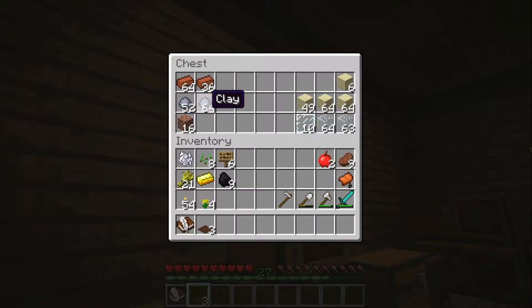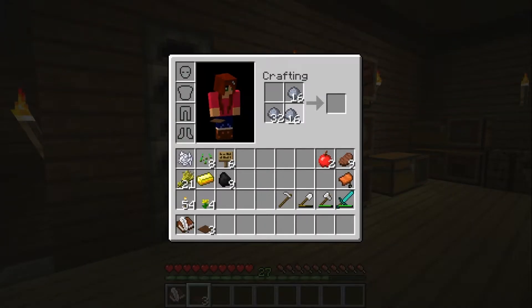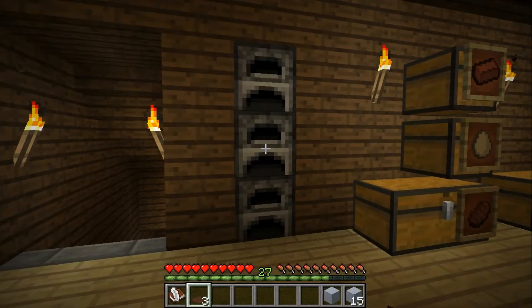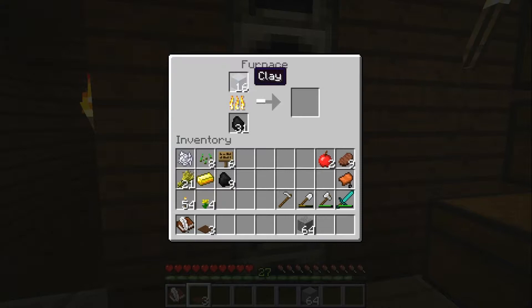For hardened clay, you have to make the clay blocks first, and then you take all these and smelt them — that hardens them. We'll just wait for a couple there. You have to put it in the furnace just like you do with cobblestone or whatever, and it smelts down to make hardened clay right there.